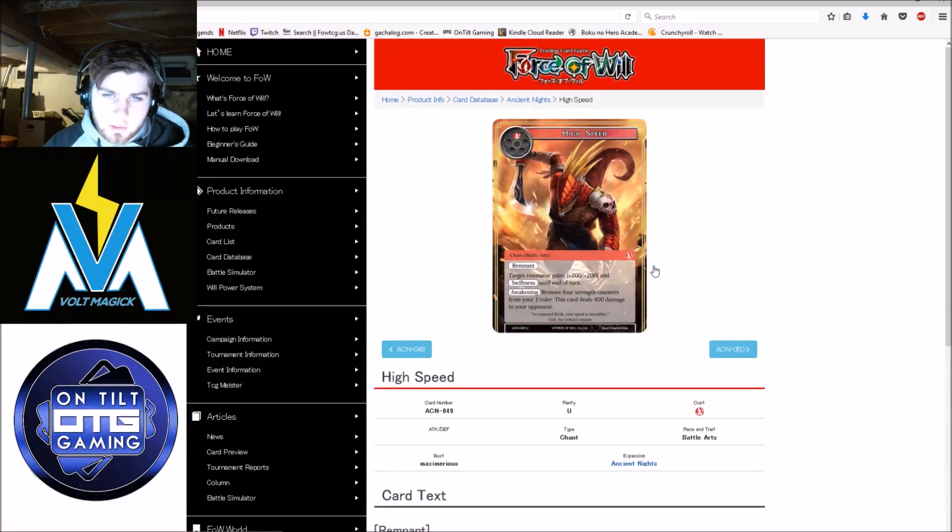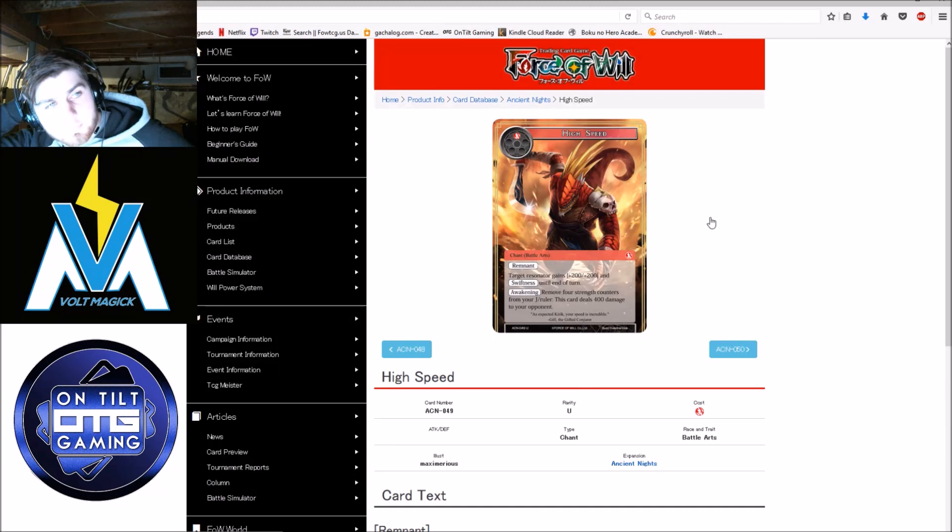High Speed — target resonator gains plus two, plus two, and swiftness until end of turn. If you remove strength counters from your J-Ruler, it deals 400 damage to your opponent. And it has Remnant — which means if you play 4 of this card with the Red Ruler, you could deal a potential 800 to 3200 damage to your opponent over the course of the game just with this one card, on top of the resonator hitting face with swiftness. It's not Quick Cast, but that's actually fine — otherwise it'd be too good of a burn spell. Overall, pretty good card. I think this might end up finding play — Priscia just calls a stone to give things swiftness so it doesn't need this, but if the Red Ruler makes an impact on the meta, I definitely think this card will be in the deck.